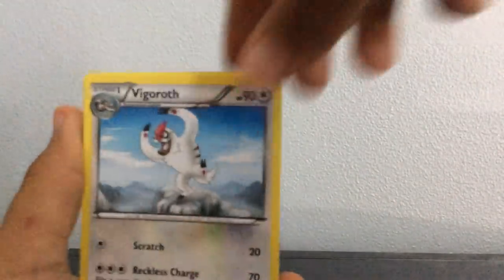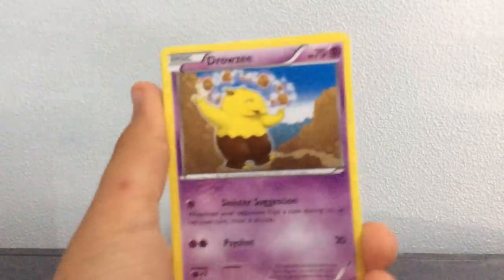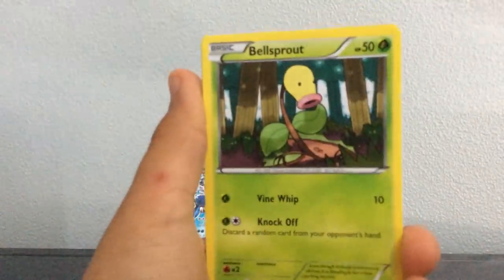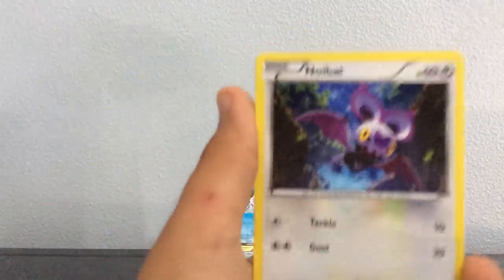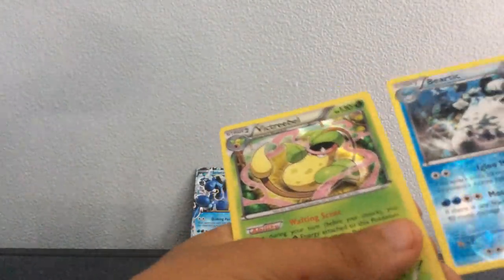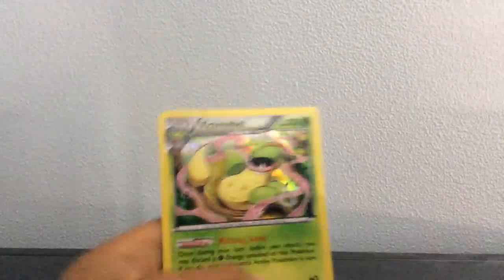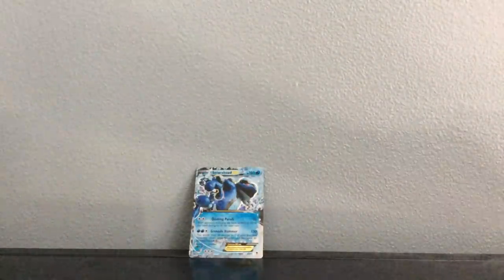And it could be fighting type for like the fighting stuff for the set — that'd be pretty cool. So we got a Vigoroth, a Jaw Fossil, a Skorupi, a Drowzee, a Bellsprout, a Lickitung, a Noibat, a Reverse Beartick, and a holographic — ooh, it's cool. And we got a Reverse Beartick, and the Reverse Beartick is pretty good — Beartick in general is pretty good.